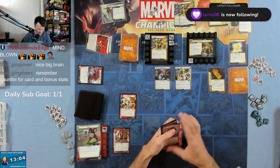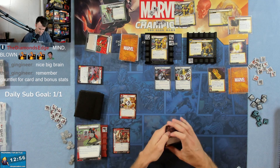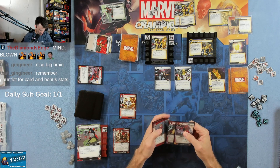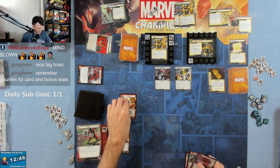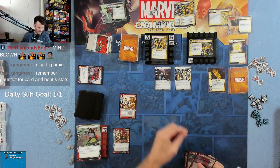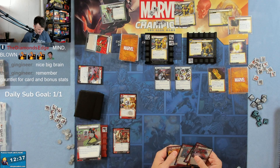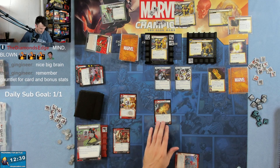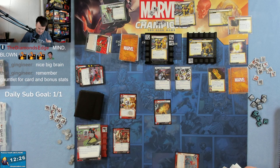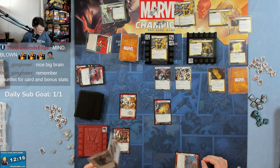Now it's my turn. I think we're going to end up flipping down. So I think what we're going to do is swing two damage onto Ebony Maw — that's five out of six. I'm going to throw away three cards to play Pinpoint Strike. Actually, before we play Pinpoint, do we want to flip down to tiny Wasp to do the overkill?